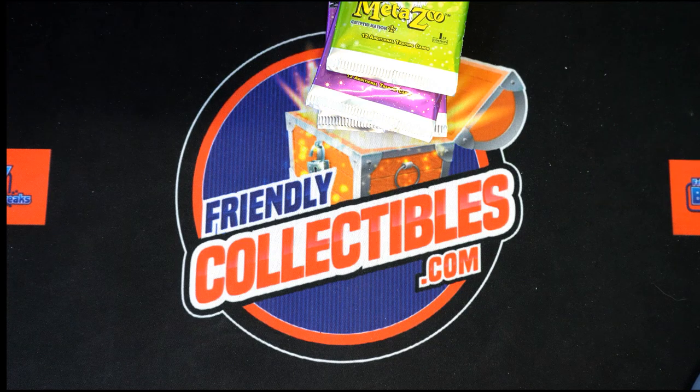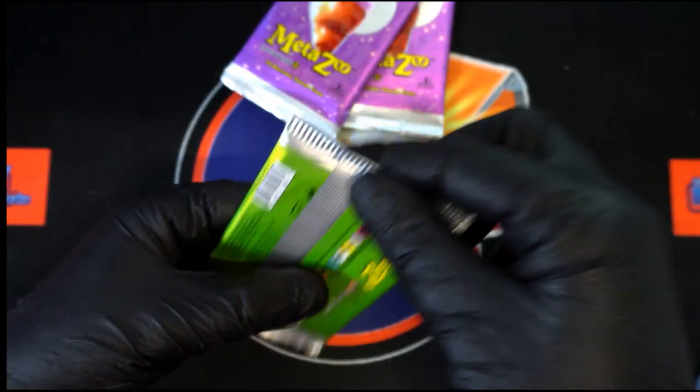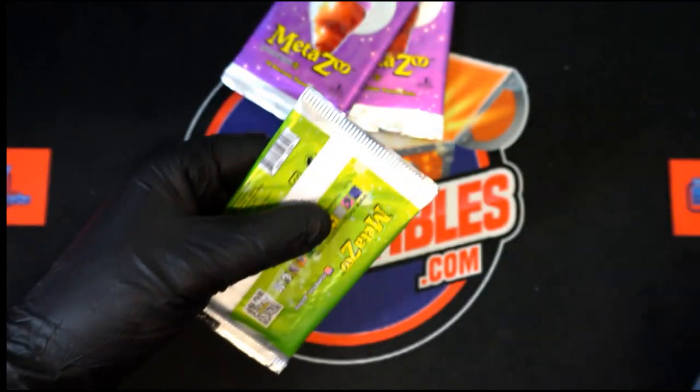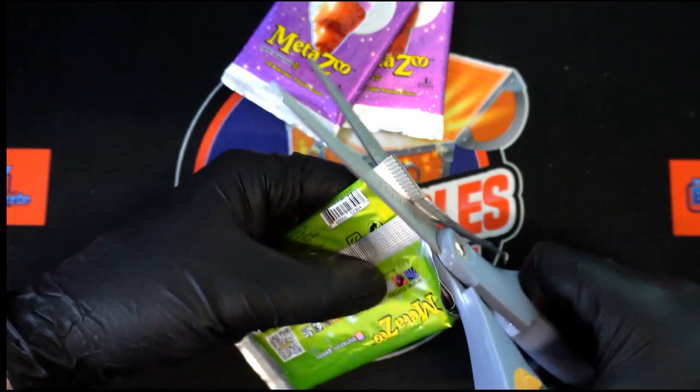So Chris H, we got three packs of Meta Zoo coming to you, let's get on it. We get the green pack first. Make sure we don't clip the top of the card as much as we can. Pack — we can cut the card, I do not want to.